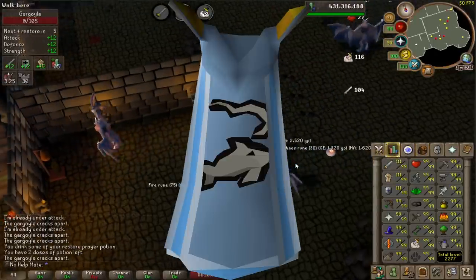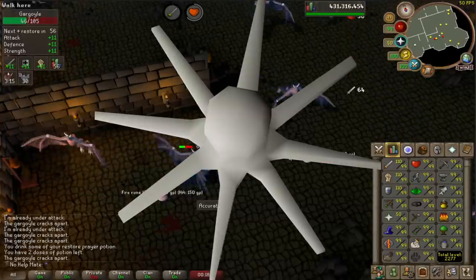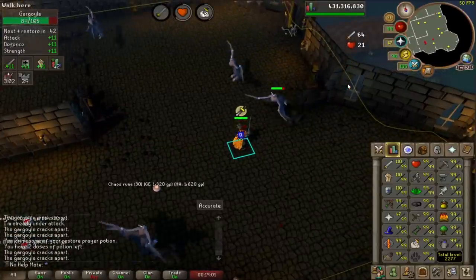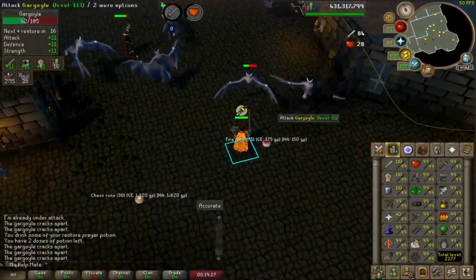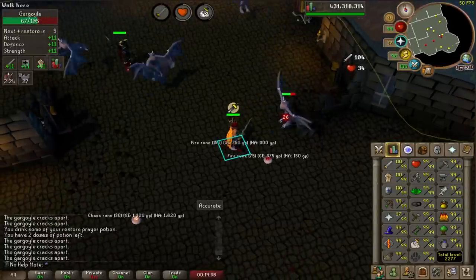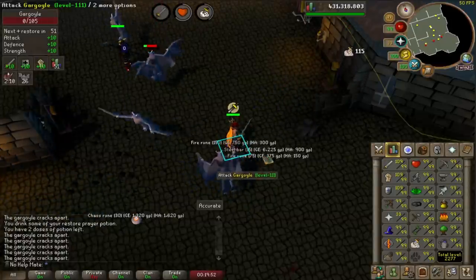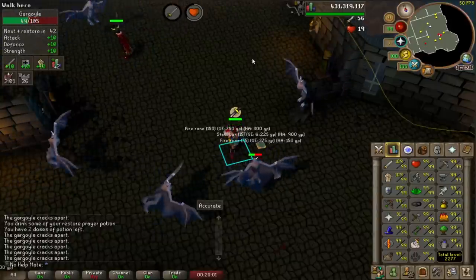For my 99 Fishing, I personally did mostly Karambwans — probably a couple hundred thousand over my time on this game. Karambwans are unlocked from the Tai Bwo Wannai Trio quest and are a very good food source for an Ironman account, as well as a very good way to train your cooking skill. If you want fast cooking experience, you can do Barbarian Fishing, which is kind of relaxed and also trains a bit of agility and strength. What I also recommend is the Tempoross minigame, which is a fishing boss where it's very chill. You get great rewards like the fish barrel and the tackle box, which can really help your account out.